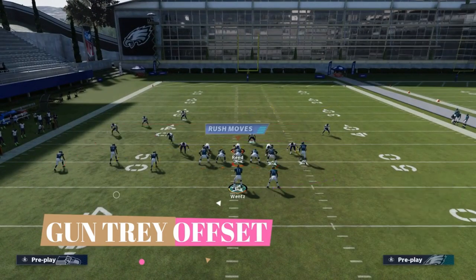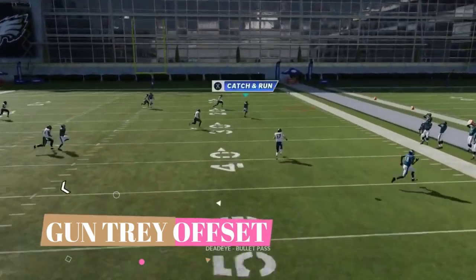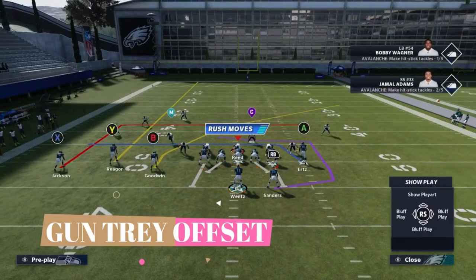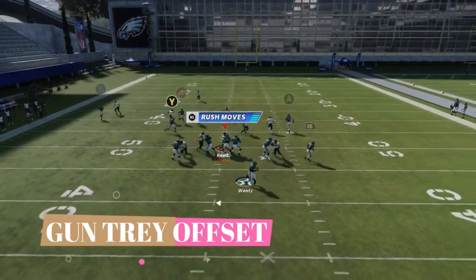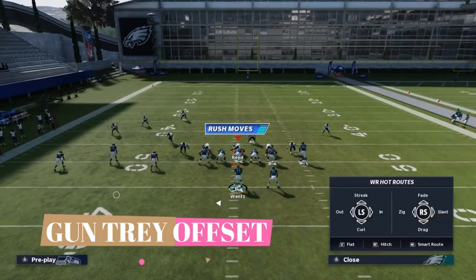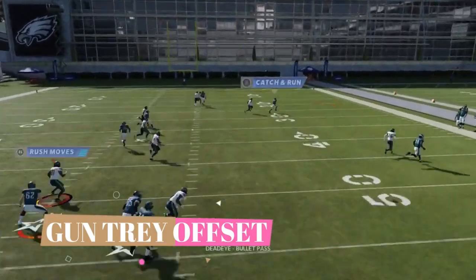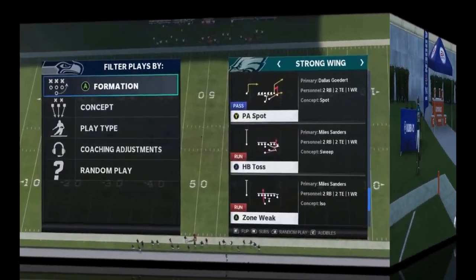Next we got the Dagger. Streak the A route, put the Y route on drag, and block the running back. Against pretty much any man or zone, the B route or Y route is going to be open for a big chunk play — typically not going to turn up for a touchdown except Cover 4 will give that route problems. Against man, float it — you could bullet it, but float is better. Good crossing route against man, can really get open against man coverages.